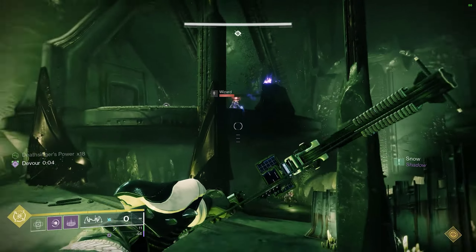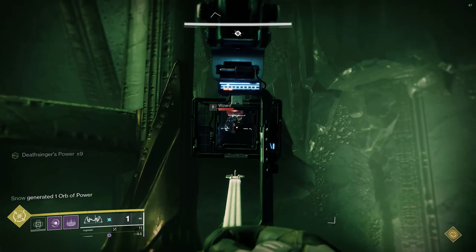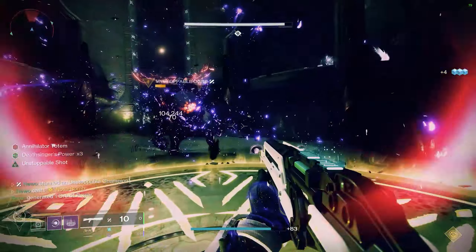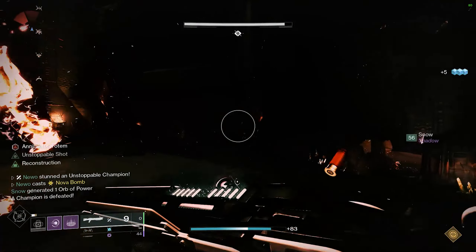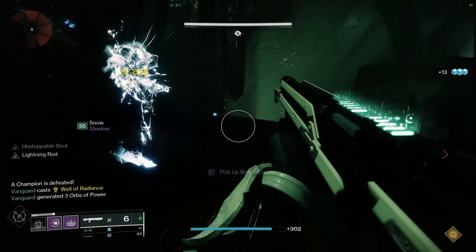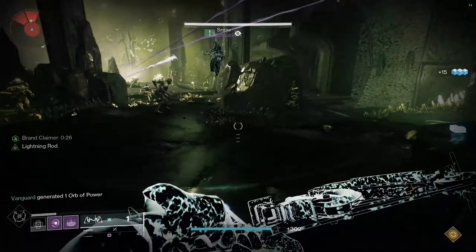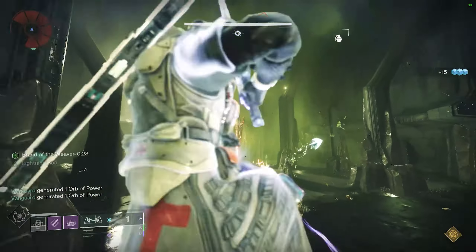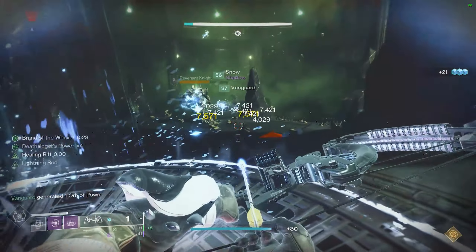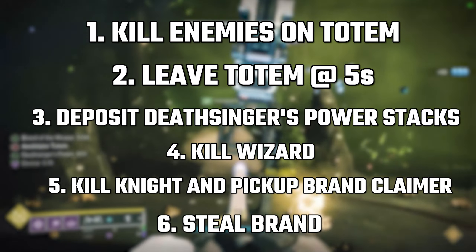Once the brand has been stolen, Player 1 should deposit their stacks while killing the wizard in the top right. Sticky grenades are an easy way to do this, as you can just throw them at the wizard and forget about it. Once all stacks are deposited, this person will kill the taken knight and grab the brand claimer similarly to what the other person did. When Player 2's timer is running out, you will steal their brand in the same spot they stole yours. Simply repeat the process until the encounter completes.